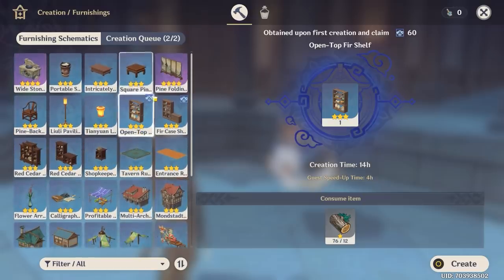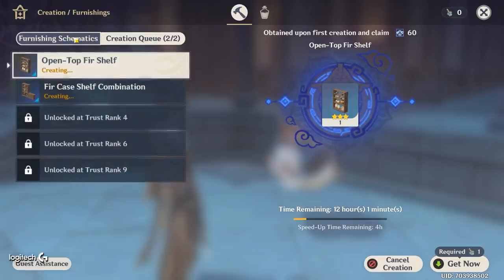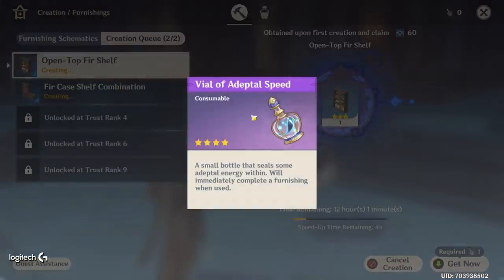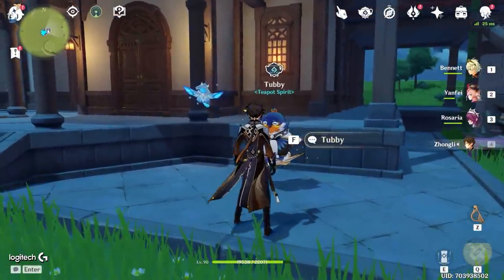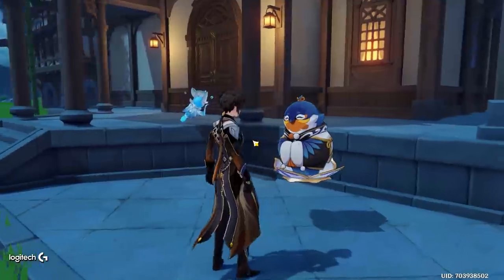If an item has this icon in the corner, it means you're going to get XP from crafting it. You can actually speed up the crafting by using the Vial of Adeptal Speed, which is unfortunately only acquired from leveling up Tubby.